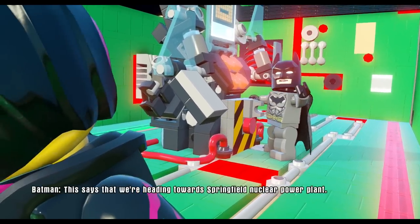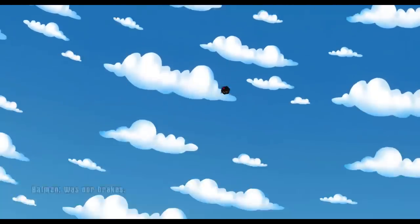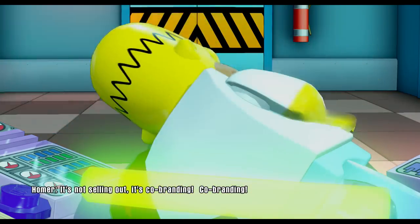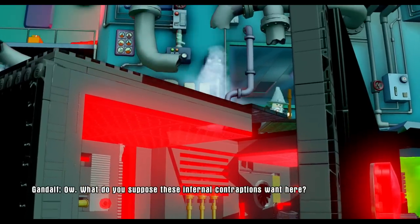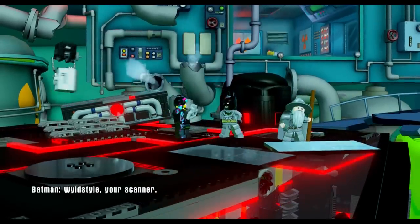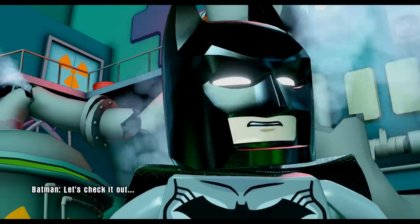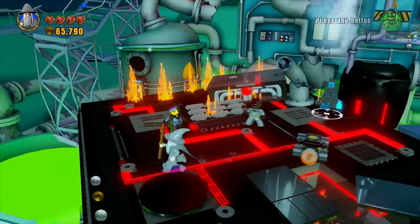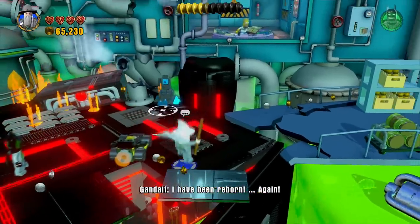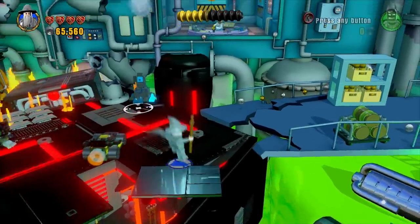We're heading towards Springfield Nuclear Power Plant — that's not a good place to be. That was our brakes. Oh my — this could turn out really bad. It's co-branding! Wildstyle, use your scanner. There's something at the other end of the plant, maybe the keystone. Let's check it out. Now we are in the nuclear plant and it is pretty menacing in here — very cool but also very scary.